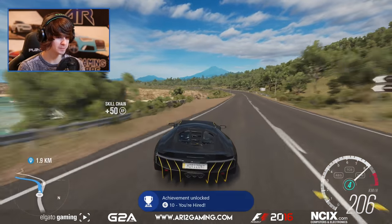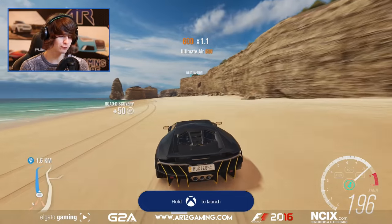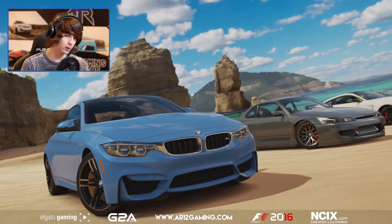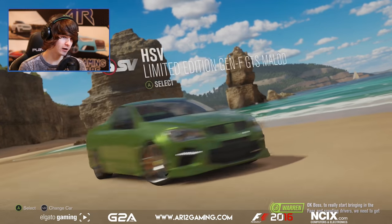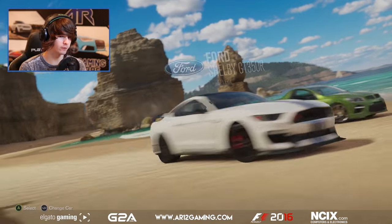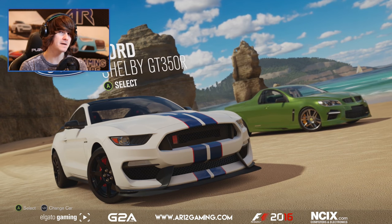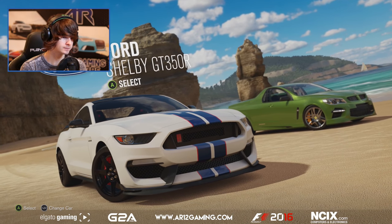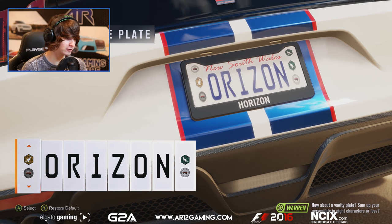Achievement! You're hired — hire your first Drivatar for your Drivatar lineup. I'm racking in the achievements. So are we going to have the same four cars to select? Yes! We've got the choice of an M4, S15, Mustang GT350R, or a Ute. You guys have already seen the Sylvia, the BMW M4, and the Ute on the channel. You haven't seen the Mustang yet, so I think we're going to go with that. I can't wait to drive this thing.